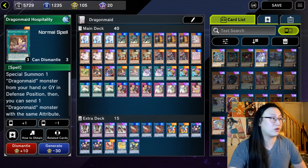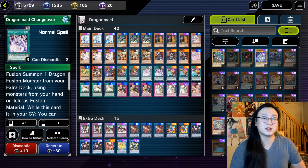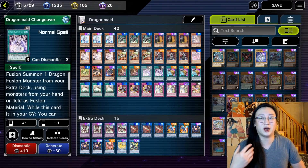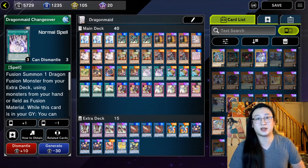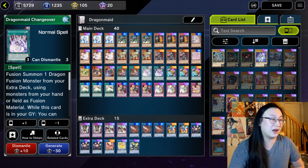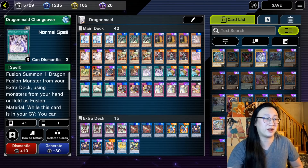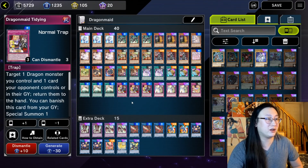Then we have our spell and trap lineup for Dragon Maids specifically. We've got two Dragon Maid Hospitality — it's super searchable and we don't really want to play it at three because it's bricky. We're playing two Dragon Maid Changeover; it gets a little bricky at two, but not enough that you'll really notice it. The reason I play two is because if it gets negated and banished in any way, shape, or form, you will cry — you do not have a way to go into your main fusion boss monsters. I play two just in case of cards like Dingirsu Crow or Necroface. And obviously, we have our three Dragon Maid Tidying. Compulse is really, really broken when it's searchable every single turn.